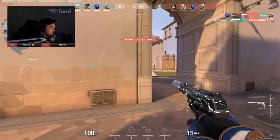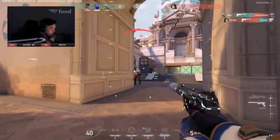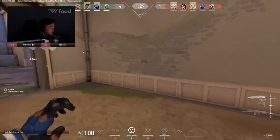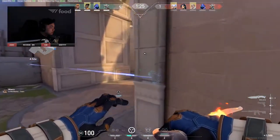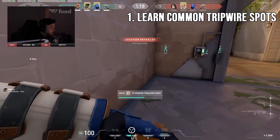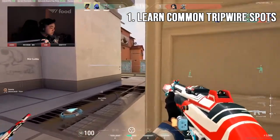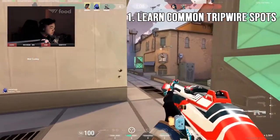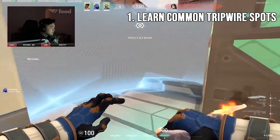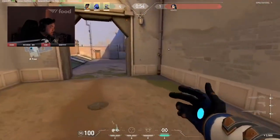In this video I want to give five quick tips on how you can counter Cypher. Some of these might seem fairly obvious, but sometimes it's the obvious tips that we need to keep reinforcing and applying in the game. For tip number one, I'm going to recommend that you learn common tripwire spots that Cypher places, because there's only a certain amount of walls and setups he can use.